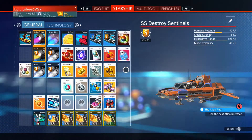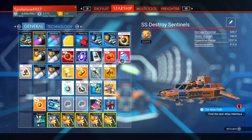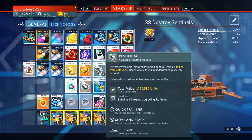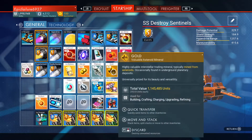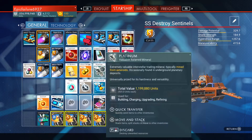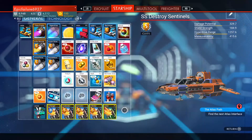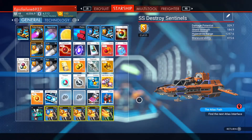Once we get out, the sentinels are gone. Let's see what we have here: 476,000 in chromatic metal, a salvage frigate module worth 665,000, almost 1.2 million in platinum, 1,145,000 units there, 76,000 there, and 425,000 there. That's not a bad haul for that shorter time.